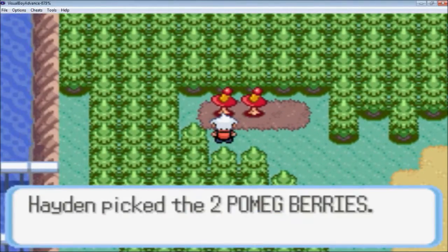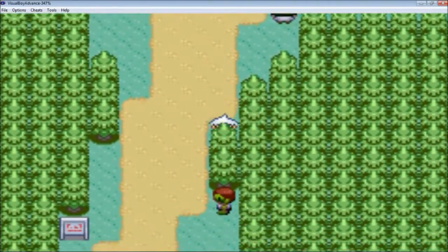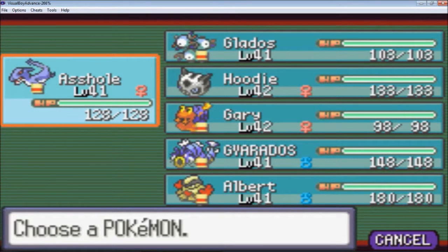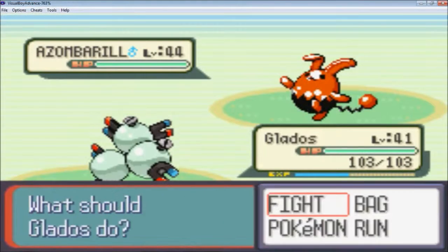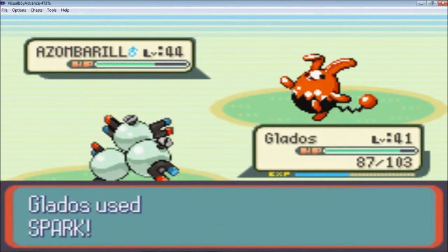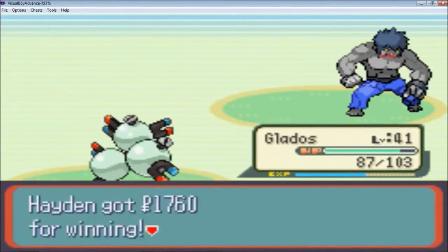I'm going to pick these Pomek Berries — for no reason at all, because they're like Pokeblock Berries. So we've got another Battle Zombie here. He's got an Azomba. Let's go into GLaDOS and use Spark — looking like a two-hit kill. He used Double Edge, but he's going to use a Zombie Liver to get a bit of HP back. That's fine, because I'm just going to Spark him again.